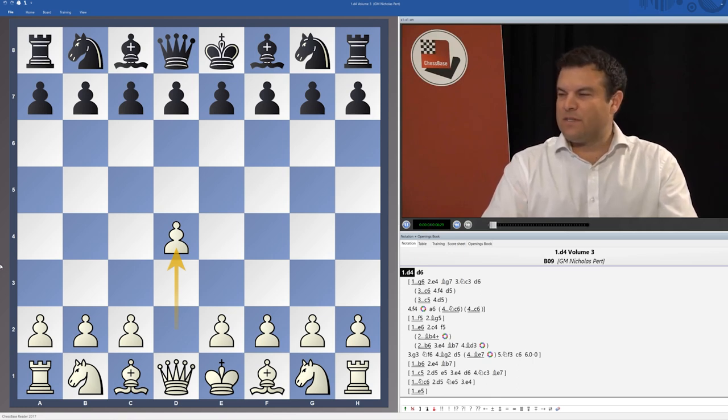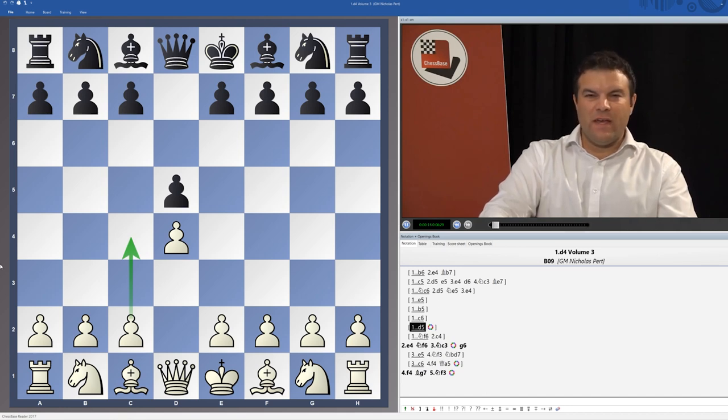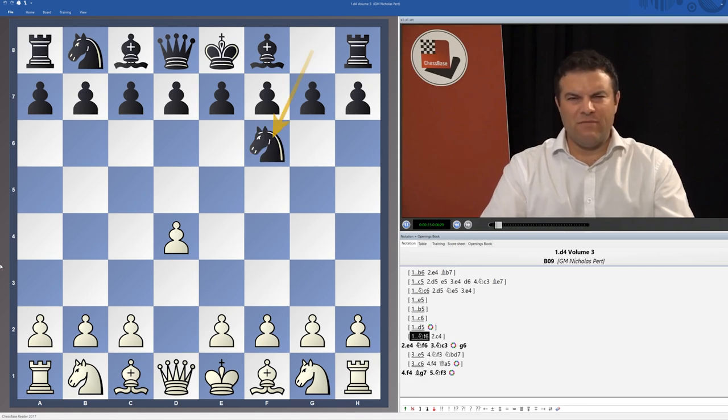Hello, my name is Grandmaster Nick Pert and this is my third volume of 1.d4. In the first volume I looked at 1...d5 and all the Slavs, Queen's Gambit Declines, anything involving the move 1...d5. In the second volume I looked at ...Nf6 and openings such as the Nimzo-Indian where Black played Nf6 but didn't play d5. This volume 3 is trying to complete the series, covering all those variations where Black hasn't played Nf6 or d5.